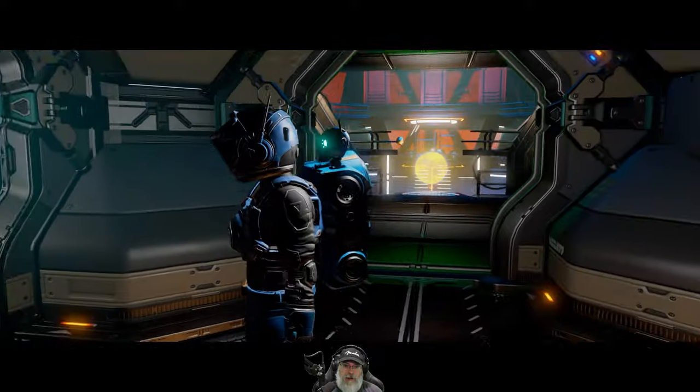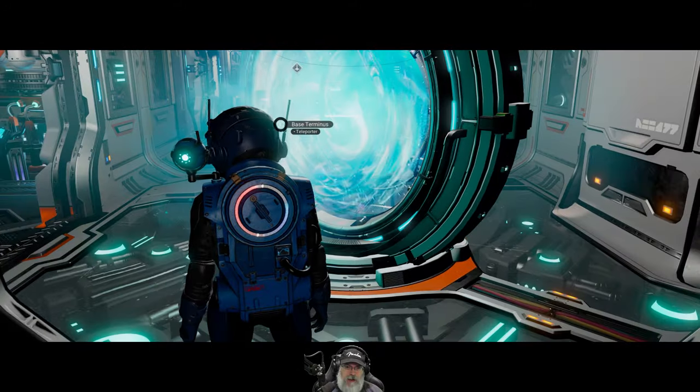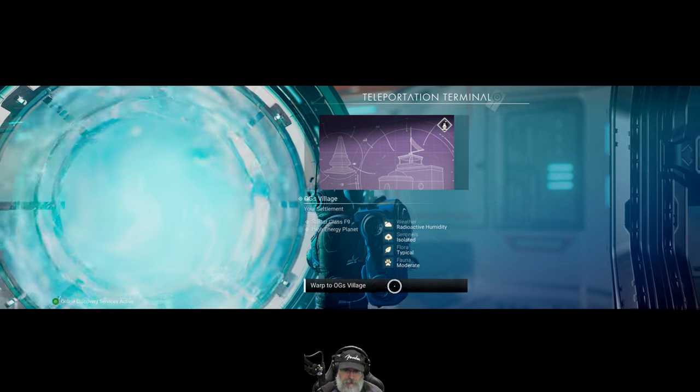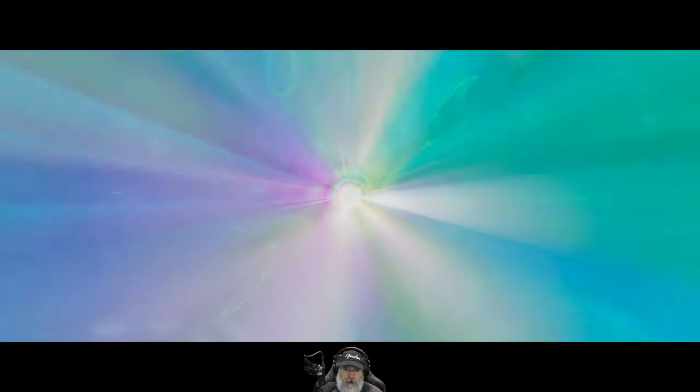We finished with our frigate fleet stuff, and now what we're going to do is teleport to our settlement because they are under attack, and then do the next thing there. Maybe we'll call our Minotaur to help us with this little battle, just to see how it does.